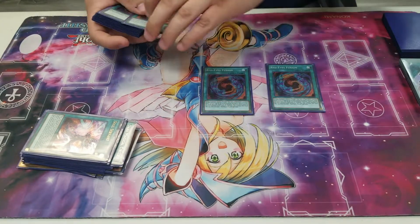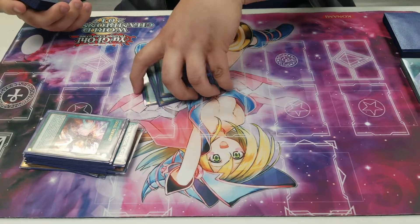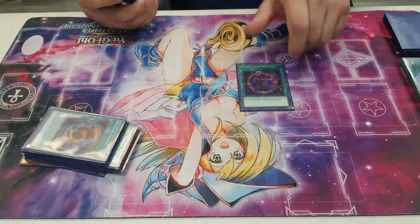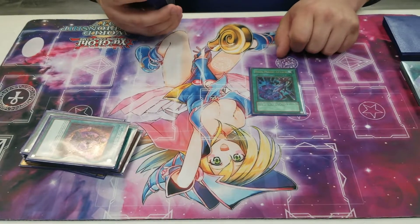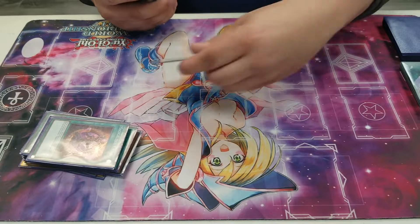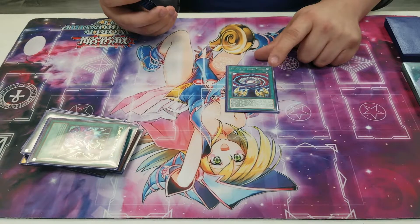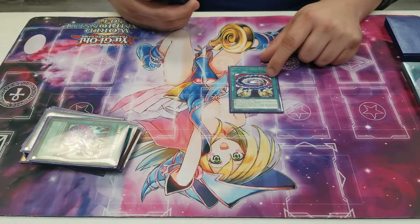I play three Red-Eyes Fusion — it is Dragoons.dec, you need this card. I play one Magicalized Fusion, which helps make Dragoons and a bunch of other stuff in the extra deck. We play one Dark Magic Attack instead of Harpie's Feather Duster from the main because it's searchable. We play Secrets of Dark Magic — this is a fusion spell that is quick play, so you can use it during the battle phase. I used it twice today to just hard-make Dragoons when I had a Red-Eyes and a Dark Magician in my hand.